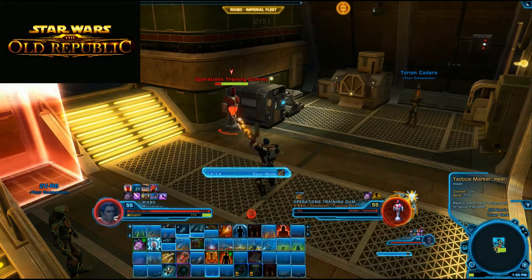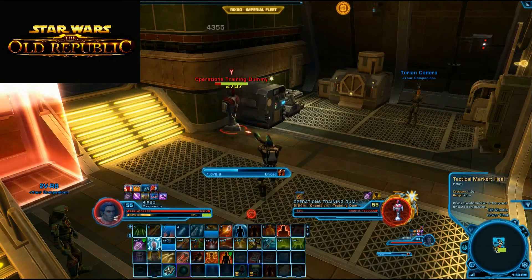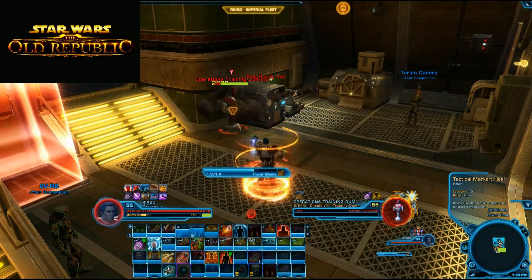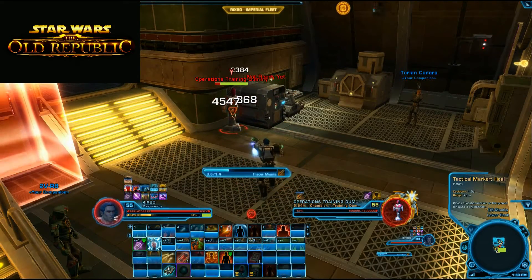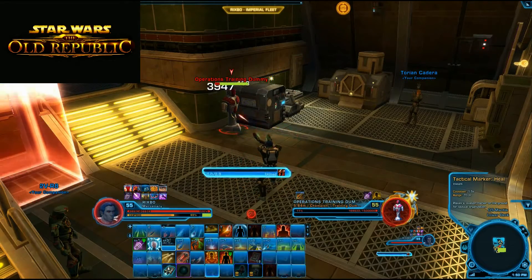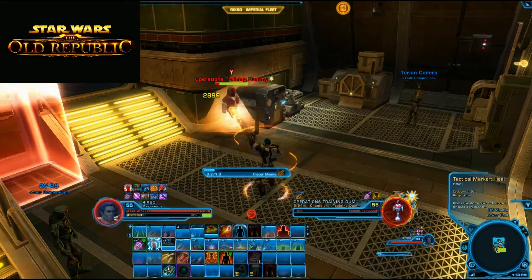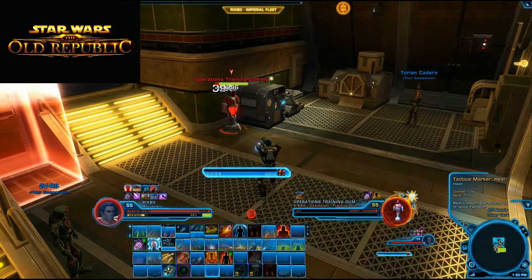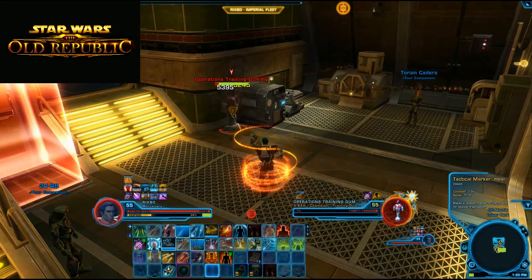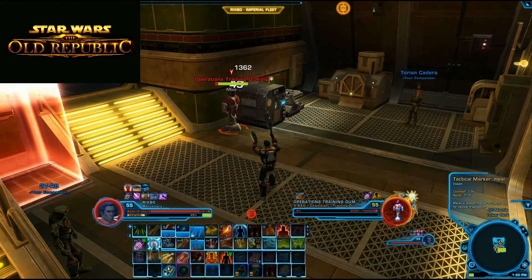Before 2.7 there was only a 45% proc chance so you could fire five Tracer Missiles before getting a proc. Now when I see Vent Heat coming off cooldown, I'll expand my ability usage to build up heat intentionally, then pop Vent Heat to drop back down. After Vent Heat expires, go back to keeping heat under 40.